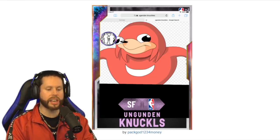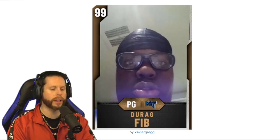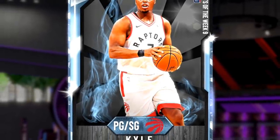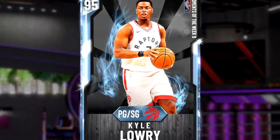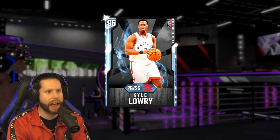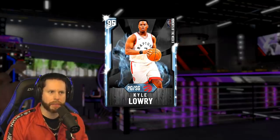First card is a Galaxy Opal Ugandan Knuckles — spelled so wrong it's amazing I could figure it out. Our second card is a 99 overall bronze point guard, Durag Fib. We're having a bit of a cold streak. We'll go with the third card. From the Toronto Raptors, it's a Moment Diamond: Kyle Lowry. Not a huge fan of this player or the card. He's kind of short and he's got a big caboose — that's not a great mix. Though he is a reigning NBA champion, so I won't say too much.